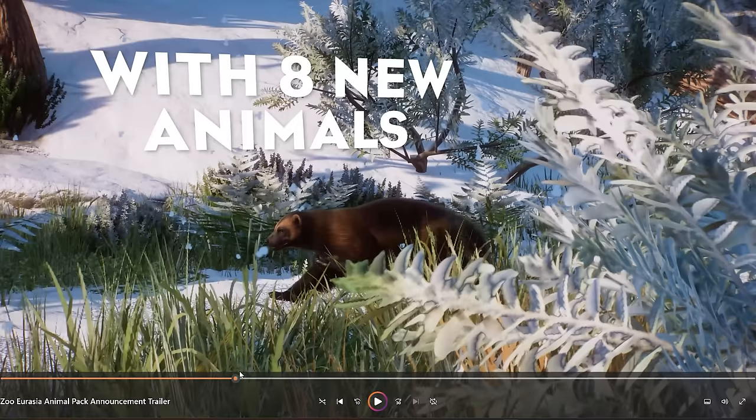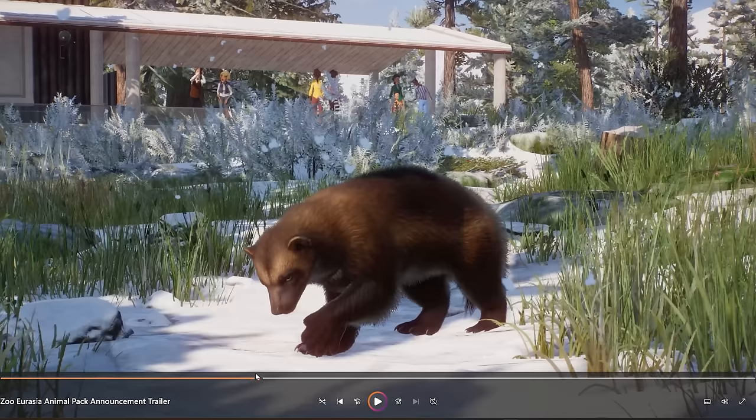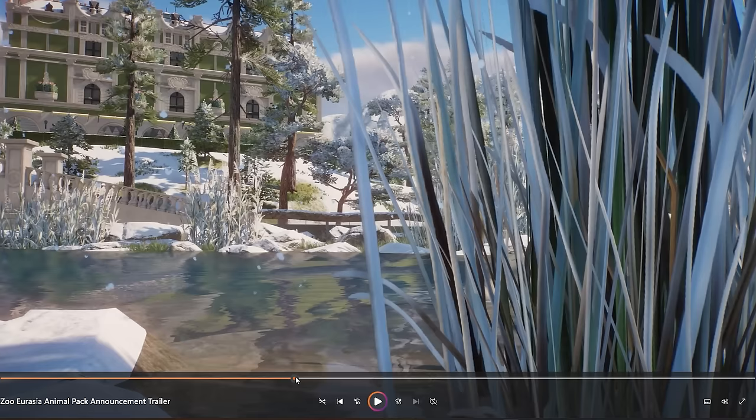This one is probably what I'm most excited for — the wolverine. I knew a lot of people were asking for it, but I never saw this animal in real life. It looks so fluffy and furry, like you want to cuddle it, even though it's probably not very friendly in real life. That little animation of the paws trying to dig in the snow looks so adorable.